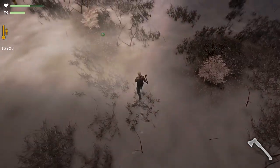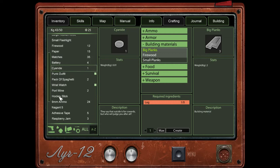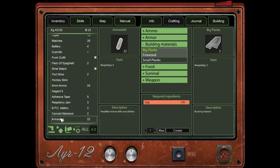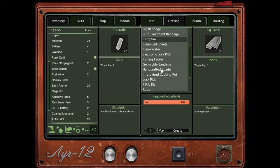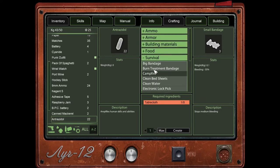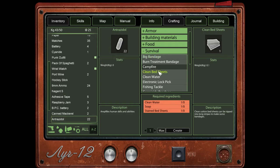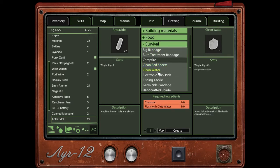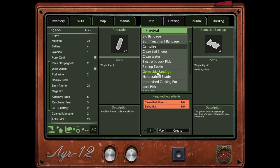Have I actually made it to the lake before? I think I found a docks or something, but not the lake. Let's check the inventory here — I don't want to take the cyanide, I'm decidedly against the cyanide. What is ultra-zidol? Amplifies human skills and abilities — that doesn't sound like a bad thing. Is there any way I can make some sort of bandage? We're not really bleeding, though. I was thinking more along the lines of something that will heal me. We can make a big bandage, but we don't have any clean bedsheets, soap, or clean water. We don't have anything. A germicide bandage — that would be really good.